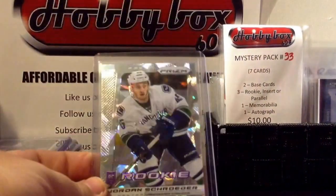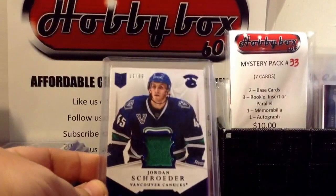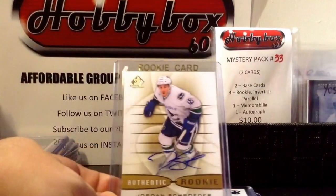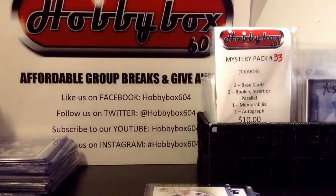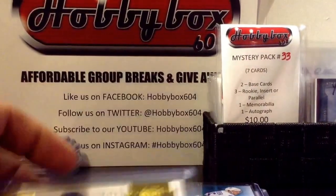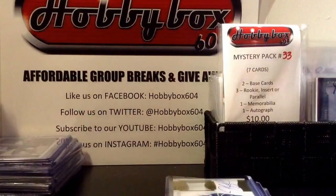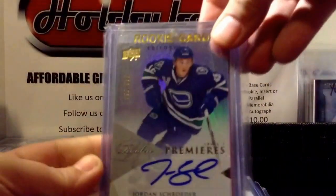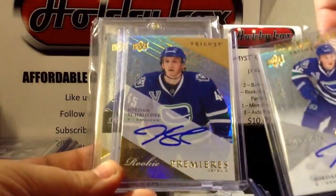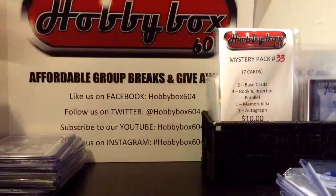Going to the Schroeder PC: cracked open 13-14 Prime - sorry, Dominion - jersey version out of 99; SP Game Used 13-14 Authentic Rookies auto; Priority Signing from the Expo out of 75; Dominion rookie patches out of 99. Then completed this rainbow finally - from 13-14 Trilogy got the out-of-699 version, the out-of-399 version, and the out-of-49 version. Very excited about that.